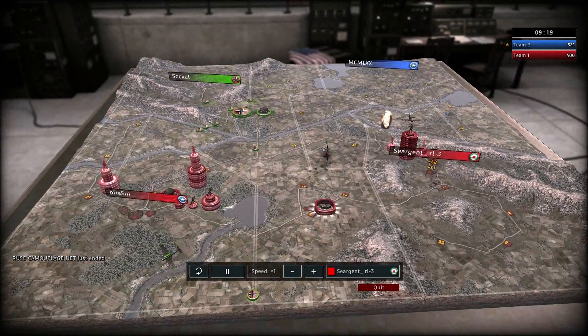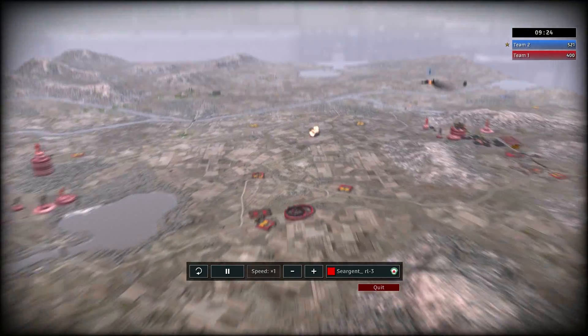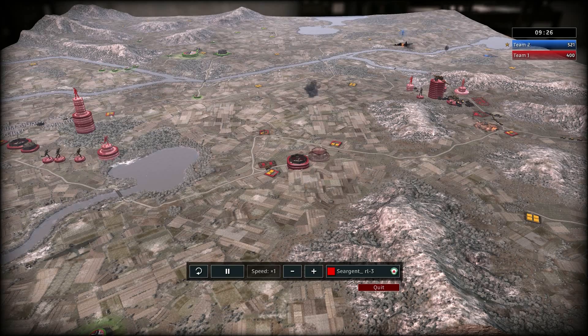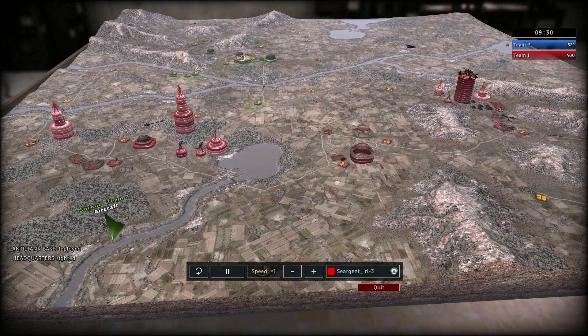Sokul decides to try and rush these two bunkers and take this 4HQ out. But two anti-air nests against a bomber will pretty much win every time, especially when it has nothing to back it up with.